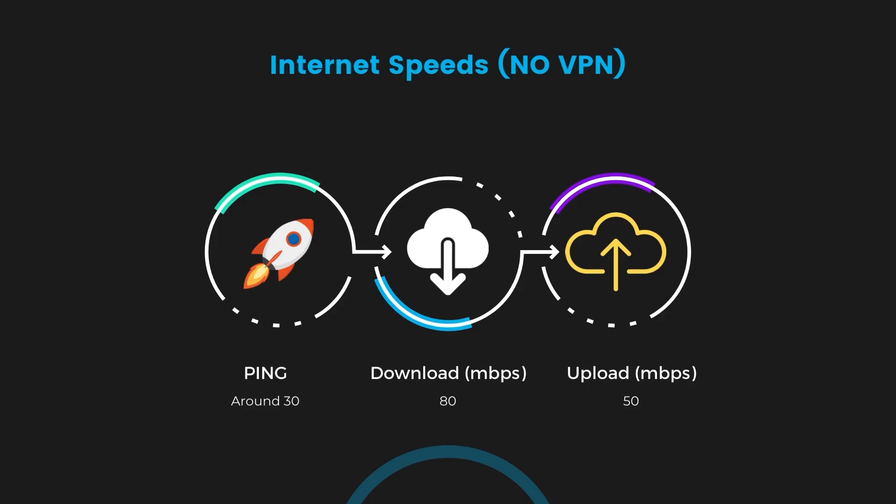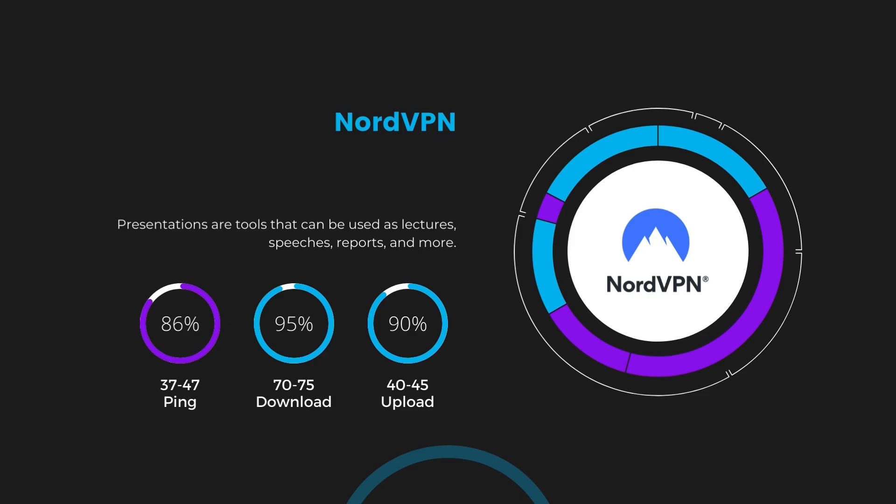If you are still unsure about which VPN is the best choice for Valheim, let's take a look at some tests we did and see how they compare. First up, we have NordVPN. With NordVPN activated, our ping increased to between 37 and 45 milliseconds. While there's a slight increase in latency, NordVPN still manages to deliver impressive download and upload speeds, locking in at 70 to 75 megabits per second and 40 to 45 megabits per second respectively. This is a testament to NordVPN's efficient NordLynx protocol, ensuring that Valheim players can enjoy fast-paced action with minimal lag.